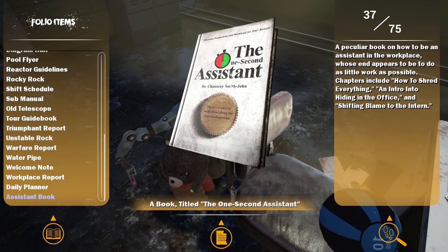The one-second assistant - a peculiar book on how to be an assistant in the workplace, whose end appears to be to do as little work as possible. Chapters include: how to shred everything, an intro into hiding in the office, and shifting the blame to the intern.